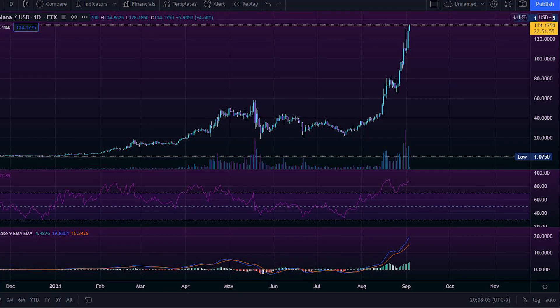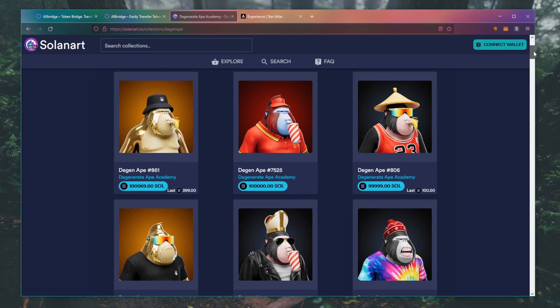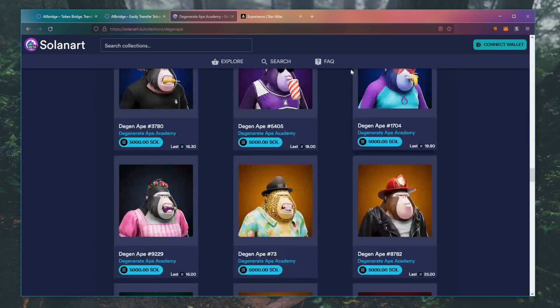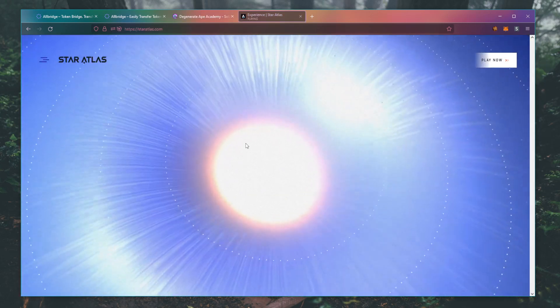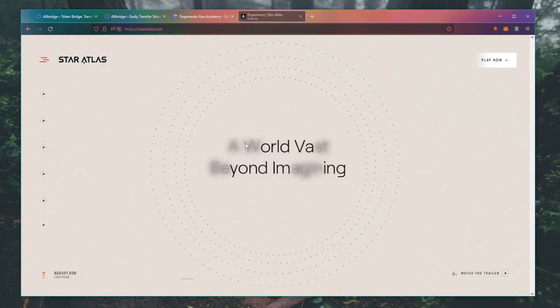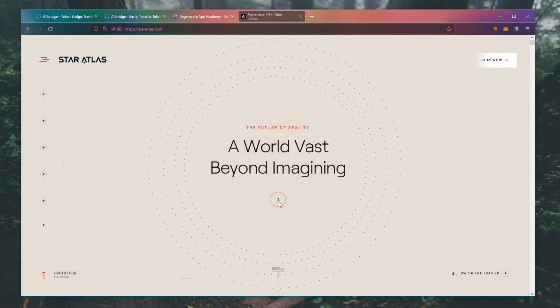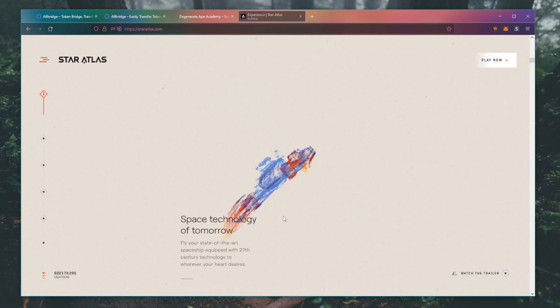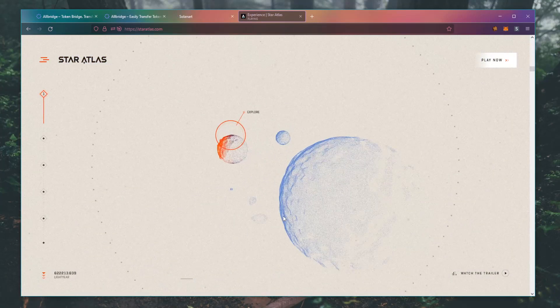Solana is on fire. Its price rally reached over the $100 mark and has delivered almost 19,000% since officially launching in March 2020, with the recent drop of Degenerate Ape Academy NFT and the upcoming game Star Atlas. Solana and its ecosystem isn't planning to slow down anytime soon. Today I'm going to show you how to bridge your assets from Polygon to Solana in order to capture and capitalize on the upcoming and exciting opportunities.